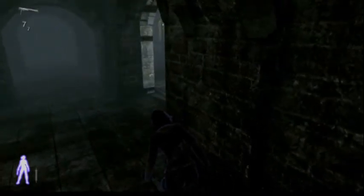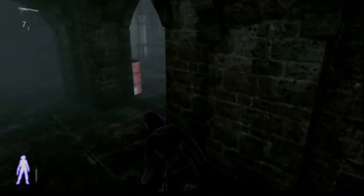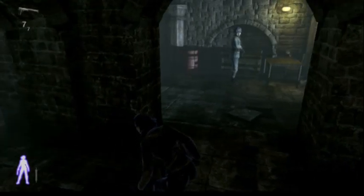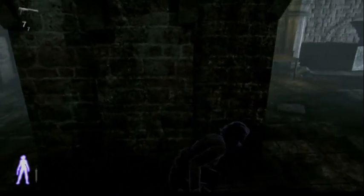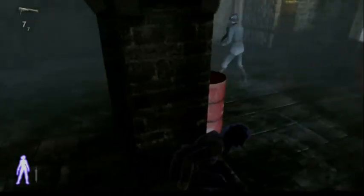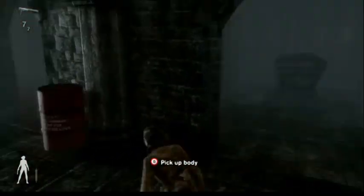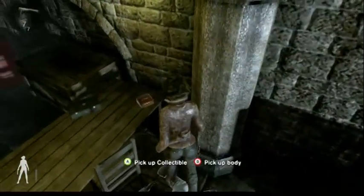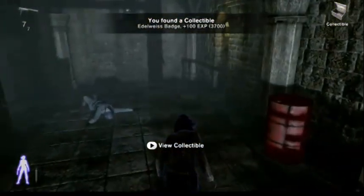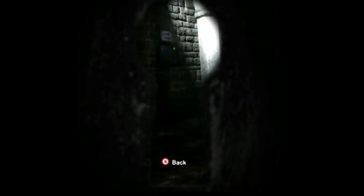Now we just got to sneak down the left side here to get behind that guy. It's always tempting to go after him as soon as you see his back. It's also interesting to note they have no concept of shadows — my shadow was straight in front of him there. Always take the time to pause. Then come up here and get the collectible. Again, they can hear you through doors, so always be careful before going into rooms.